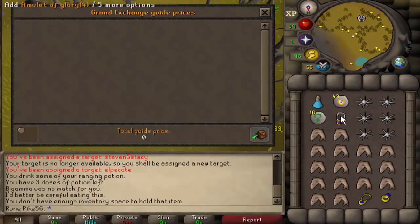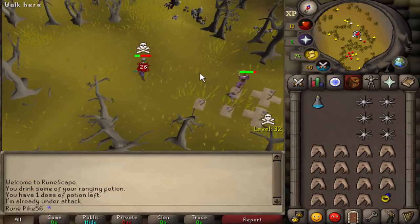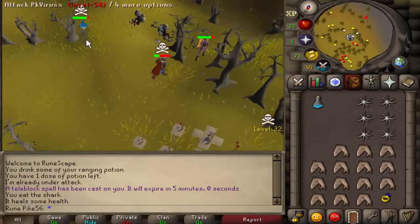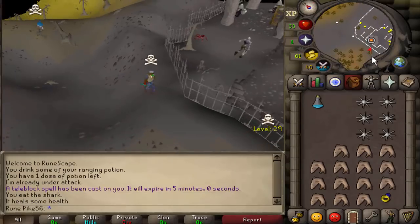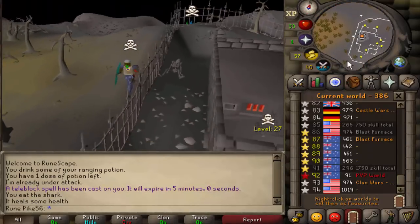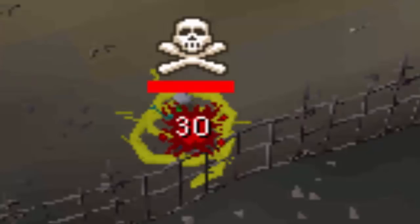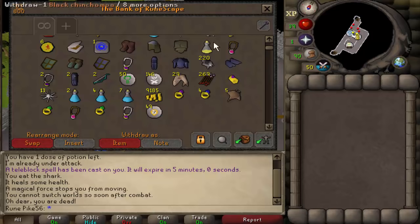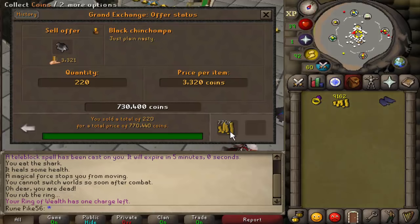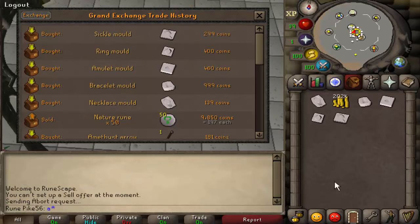I was thinking the glory was 30k - 12k, what happened? He's TB'd me, just keep on running south. I'll lose nothing when I get pked, it's all good. Right, let's go sell all these chins now - 770k, 3.5k each.